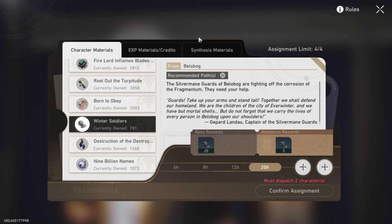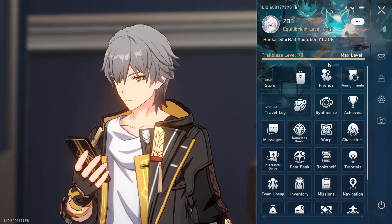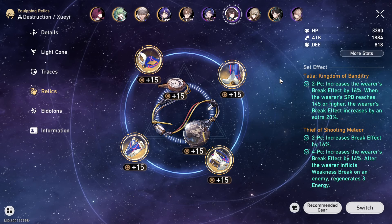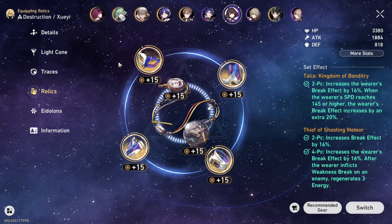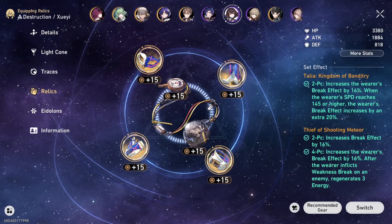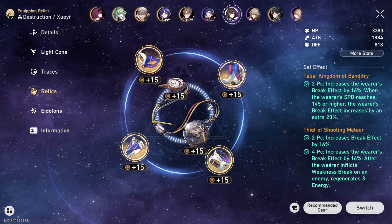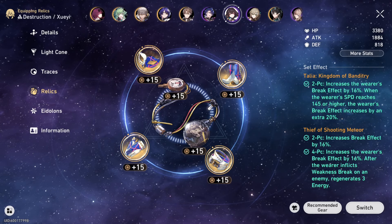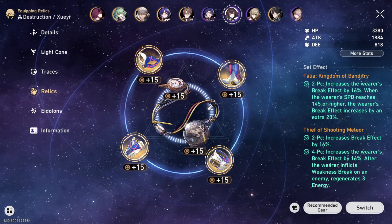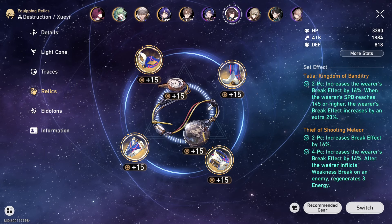You've got all his traces up, all the minor traces and big traces good to go. But you might be thinking: okay, my Boothill is maxed out - what about his relic set? For his relics, what I'm going to recommend is the four-piece Thief set and the two-piece Talia set - funny enough, exactly what my Firefly has right now. For main stats, he's likely going to want speed boots, a physical damage orb, and a break effect rope. Crit rate and crit damage we'll have to see on.